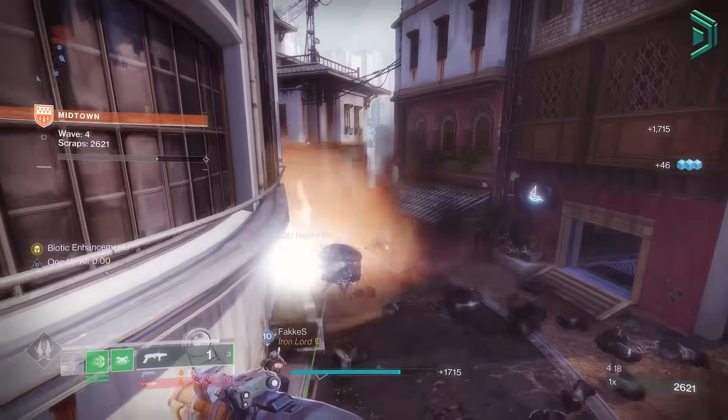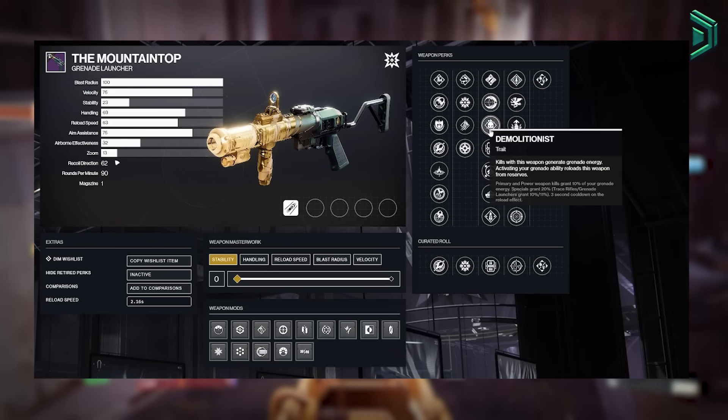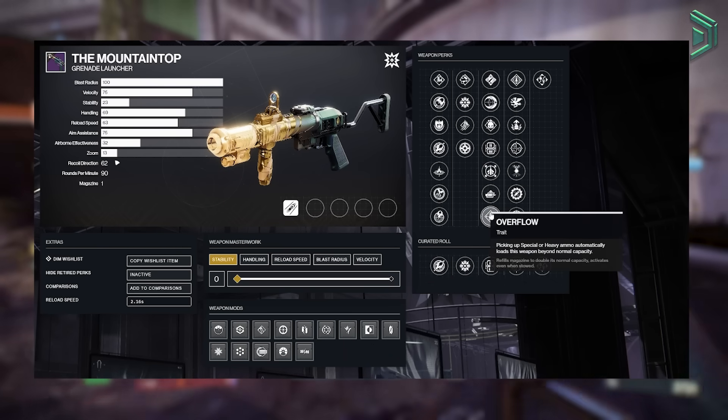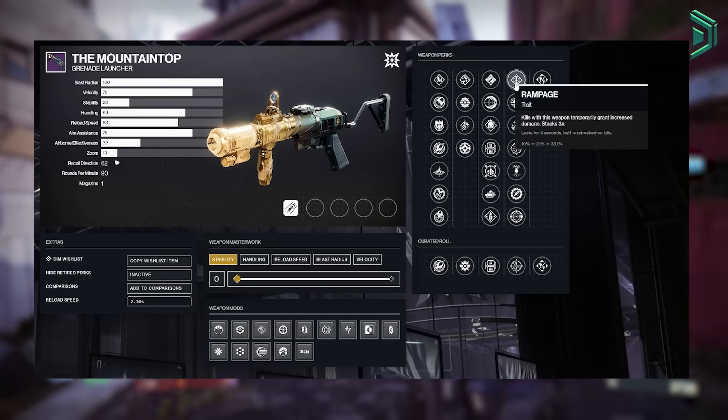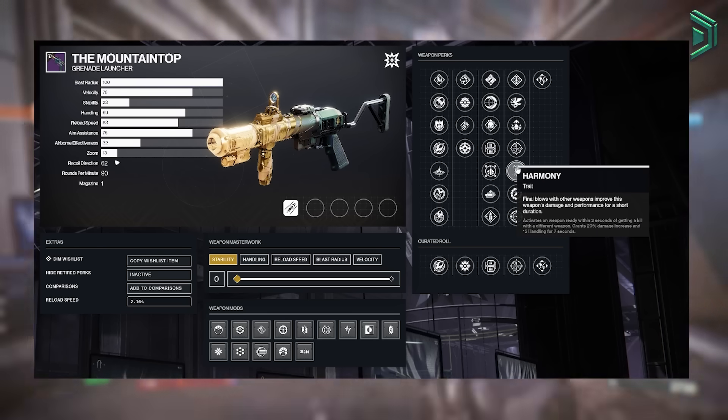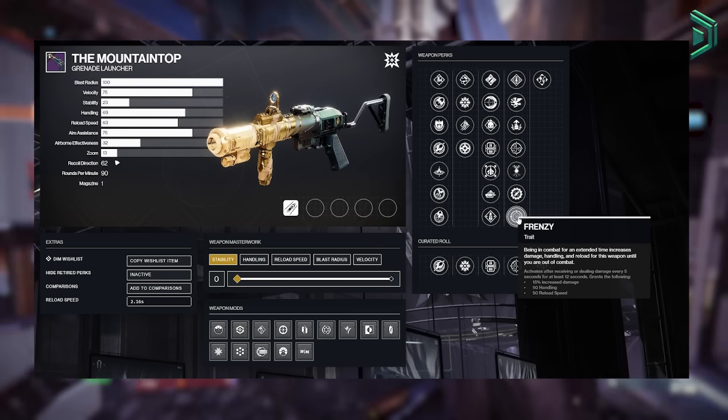The rolls available in the first slot are Ambitious Assassin, Impulse Amplifier, Demolitionist, Lead from Gold, Slick Draw, Autoloading Holster, and Overflow. In the second slot you can get Rampage, Bountiful Weapon, Adrenaline Junkie, One for All, Harmony, Recombination, and Frenzy — quite a few good rolls to go for.